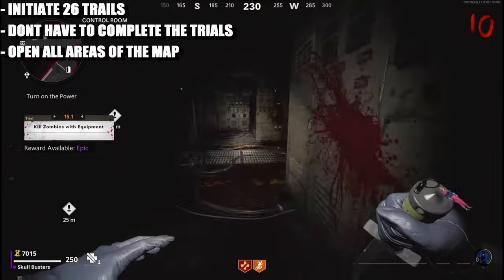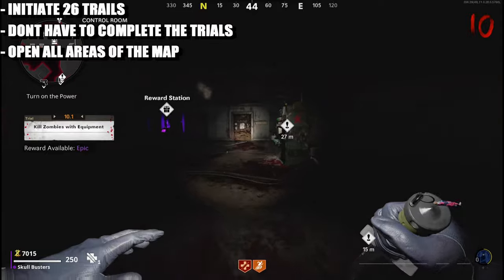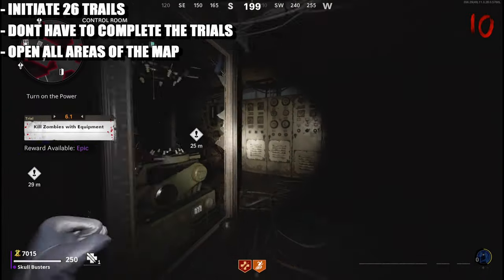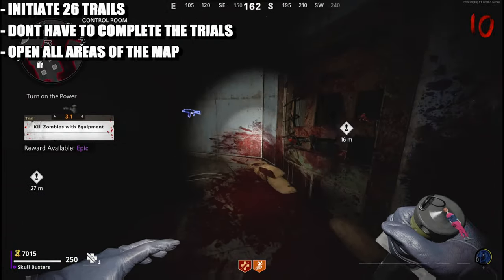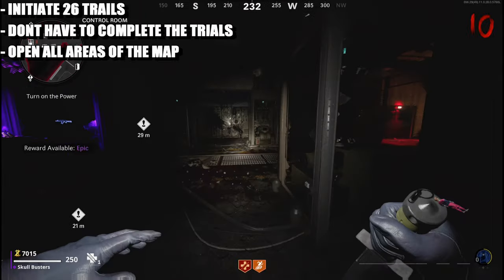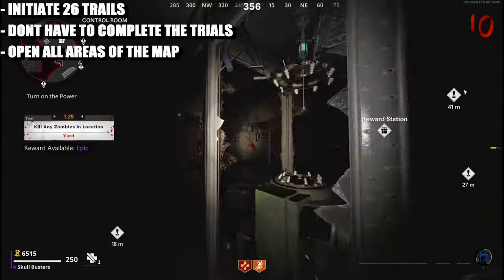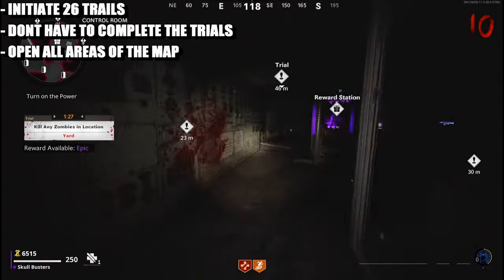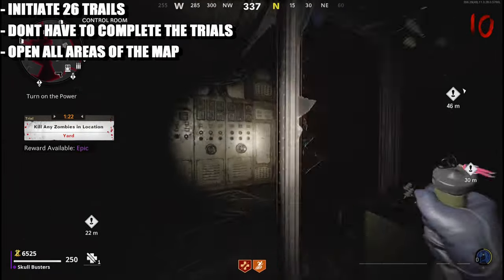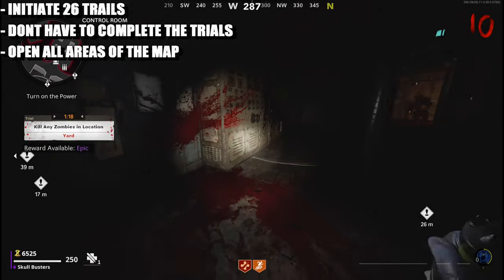What you actually need is just the knife — go around and knife the zombies. You don't really need to open up anything; you could just knife them and train the zombies. It's easier to do it that way. If you do it by around round 10, each trial costs 500 points; after round 10 it goes to 1000. I didn't receive my trial then, so I'll continue until I get it.